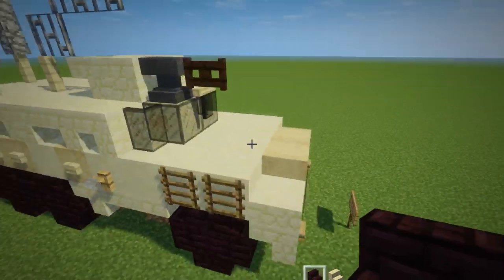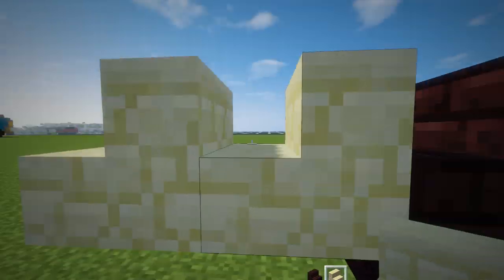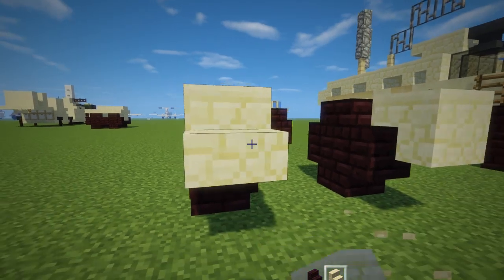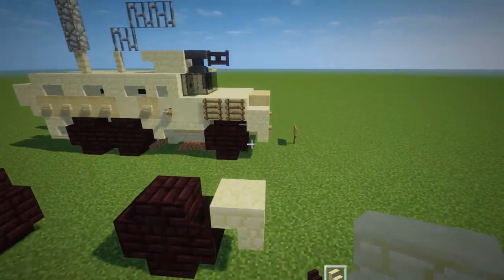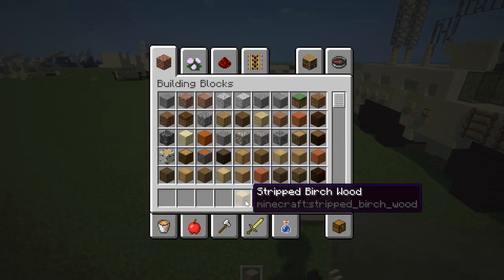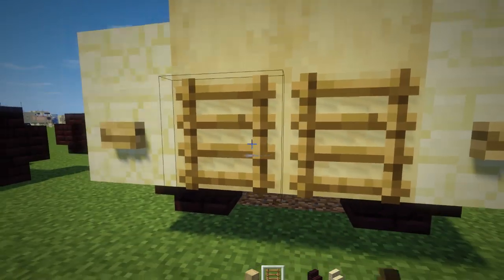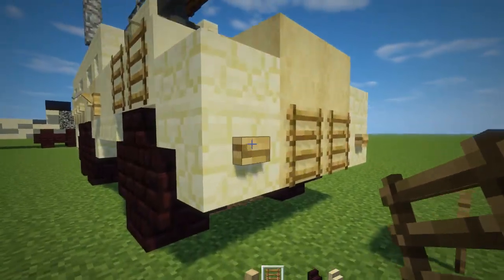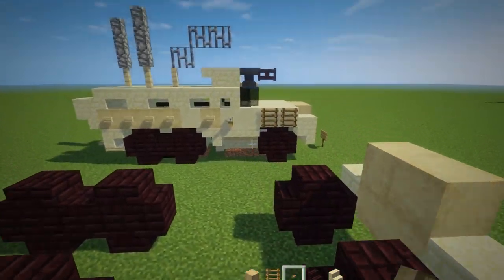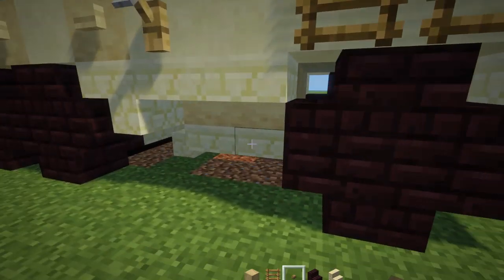Now once we have the wheels, we're going to make the front area. There's going to be upside down backwards sandstone stairs in the front, right in front of the first wheel. In between that we want a 2x2 of stripped birch wood, and at the bottom there are two ladders. Then we're going to add wooden buttons on the sides for lights. Right behind there is going to be sandstone slabs.